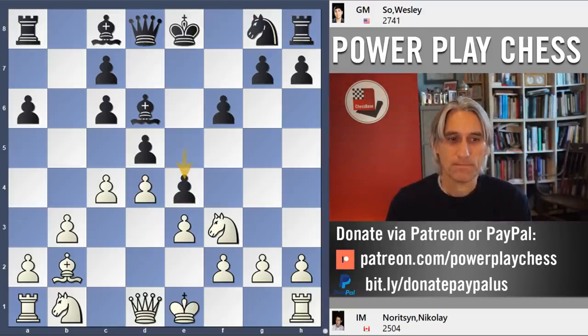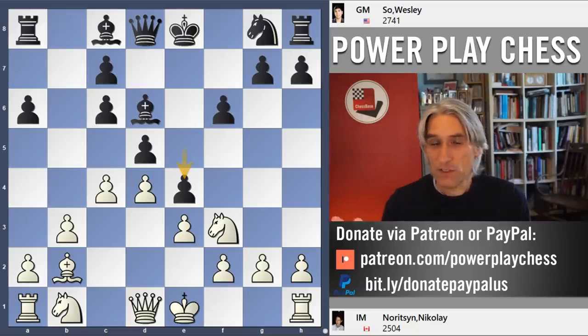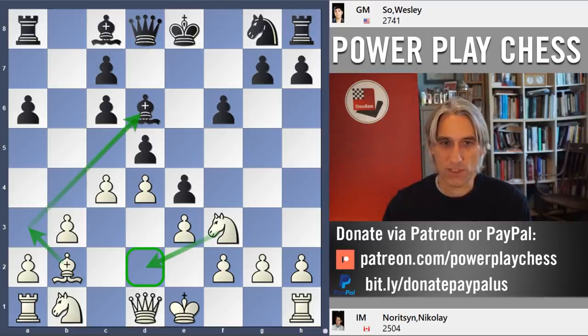d4. Now the game takes on the character of a French defence, but with reverse colours. e4. The great Georgian player Bardo Jabava has actually played this position a few times with white. Normally he drops the bishop back to d2 and then likes to play bishop a3 — quite positional, exchanging off that bishop on d6.